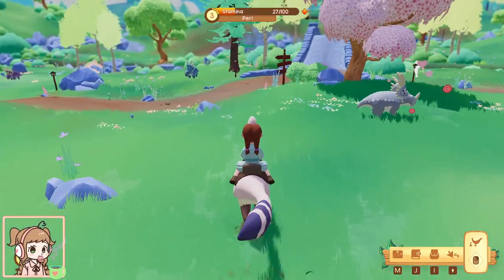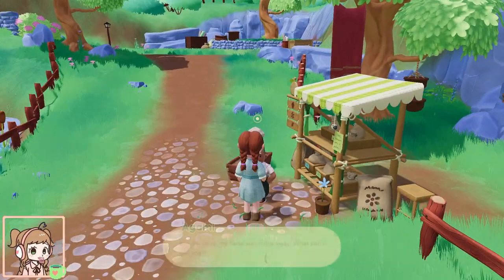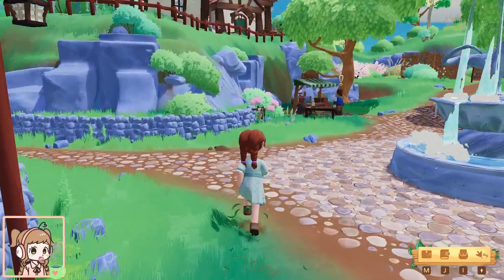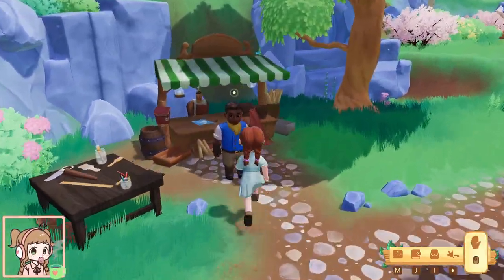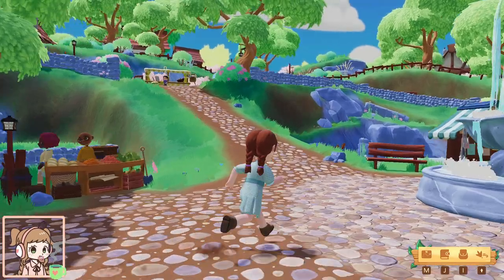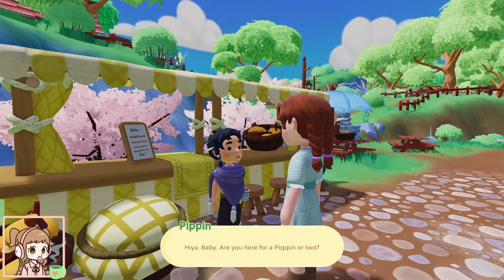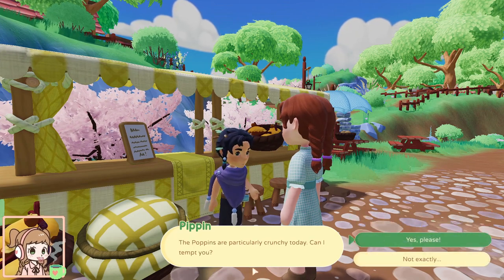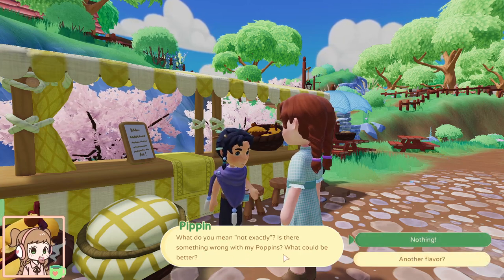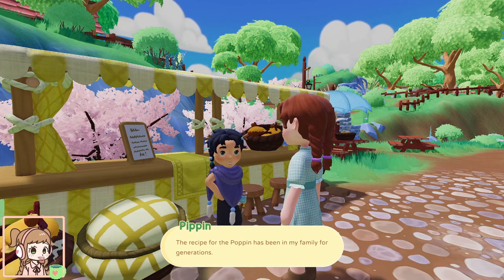It's probably gonna be in the square at some point, so let's just go do this. Agami, I got your wood. And Marlo, I got your stones. And Poppin has an arrow above her head.